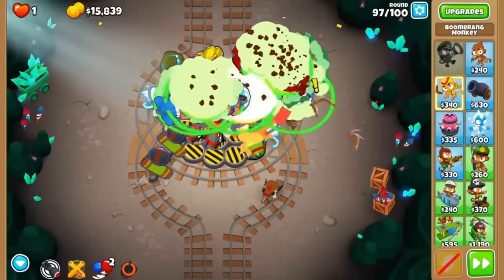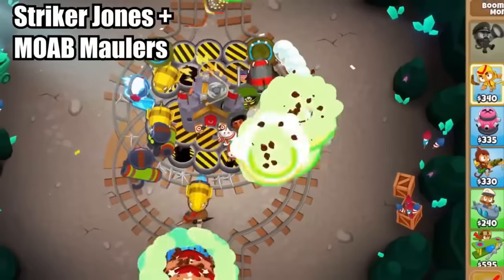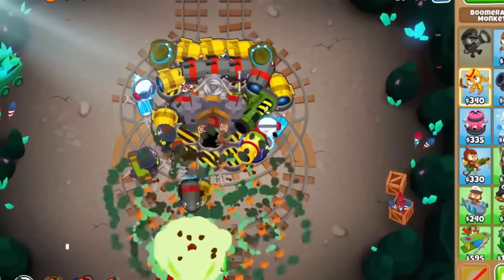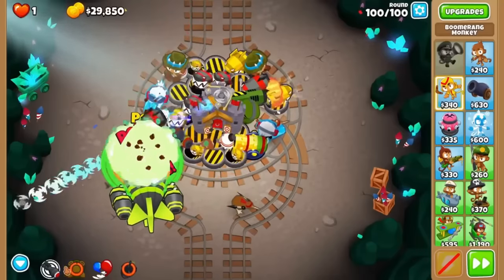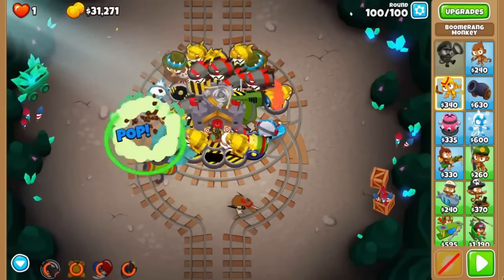Next, we have arguably the best strat in the game with the Striker Jones mob mauler spam. This one does have a straightforward path to victory, but the fact that you are spamming tier 3 bomb shooters instead of having a tier 5 tower is a bit weird. Plus, you get to mix in a primary expertise if you're feeling spicy, and you get to use tons of abilities with mob assassins and Striker's refresh ability.